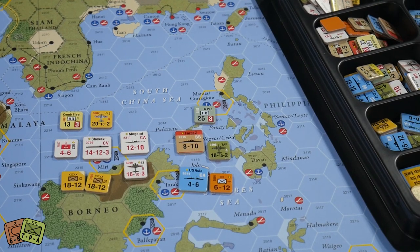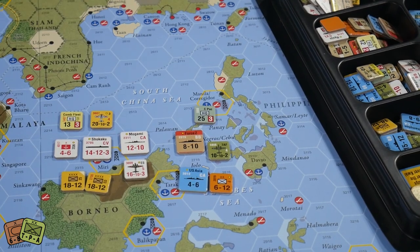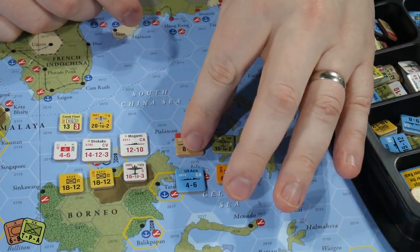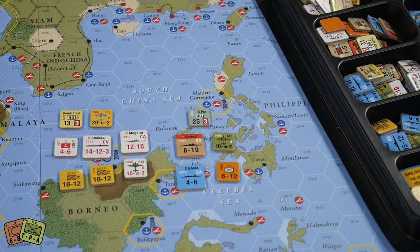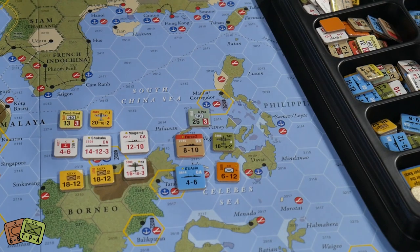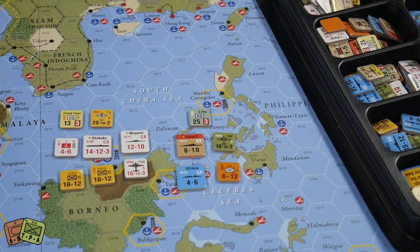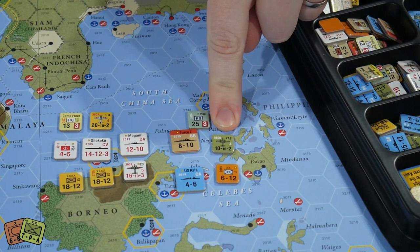Inter-service rivalry can be a significant hamstring if the Allied player foists it upon you. If you're not in inter-service rivalry, no big deal — you can mix and match any units when creating a task force to attack. For the Allied forces they don't have those limitations as such, although some cards will say 'activate only US Army' or require at least one US Navy and one US Army unit.